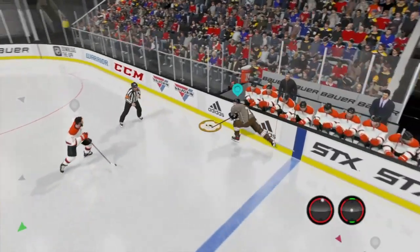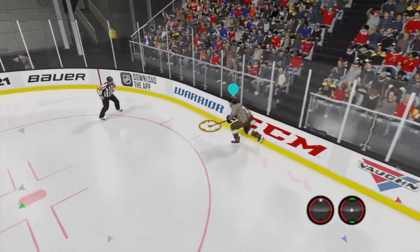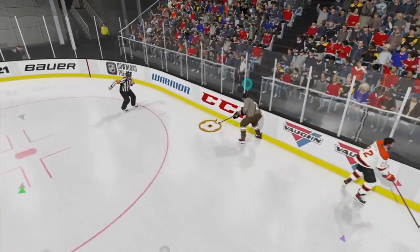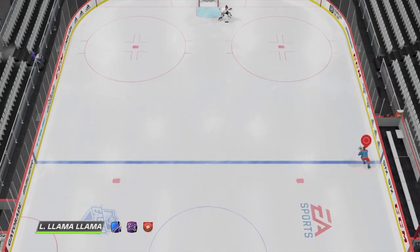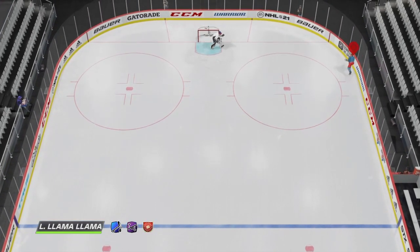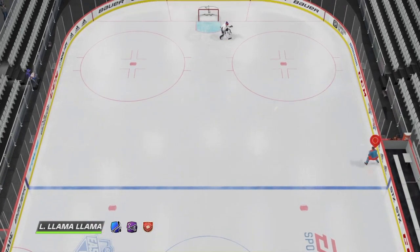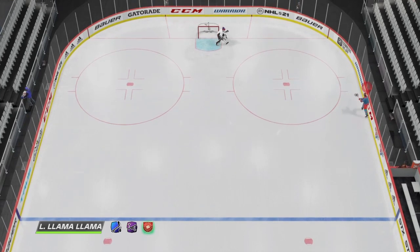So basically the intended use for this move is to kind of eek by guys on the boards as they go for hits. Can we call this the ope deke? Ope, just gonna sneak past you there. To do this move you have to be basically right on the boards and then just press L1. You want to kind of be skating straight forward, and tapping L1 is gonna trigger the L1 quick dekes. So very simple to do.